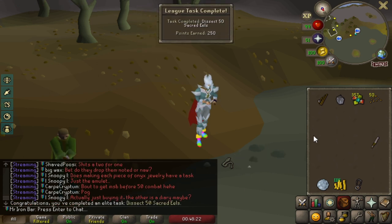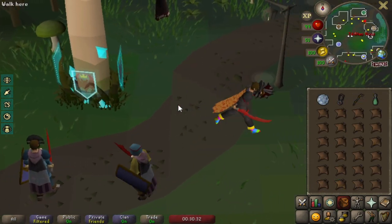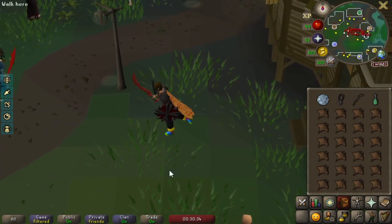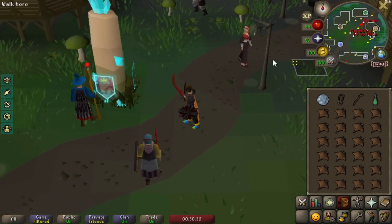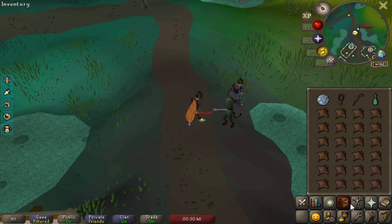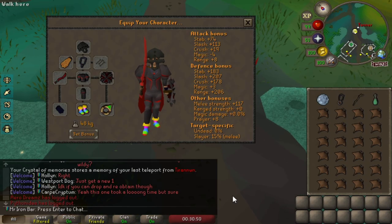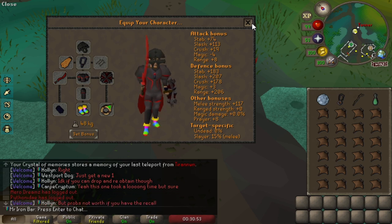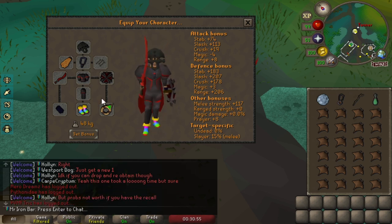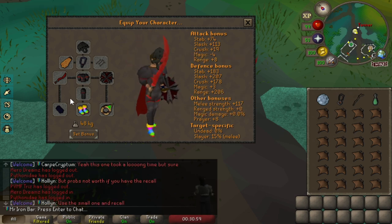Alright, that's done — 250 points, that's a massive one. Check out the new Slayer setup. I'm gonna be AFKing a lot of spiders tonight with this setup. Oh look at that — that is looking much much better.